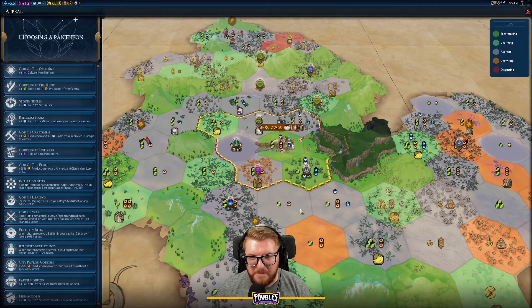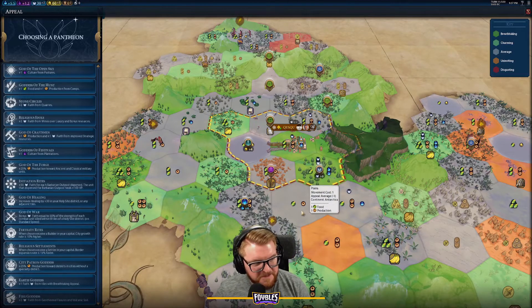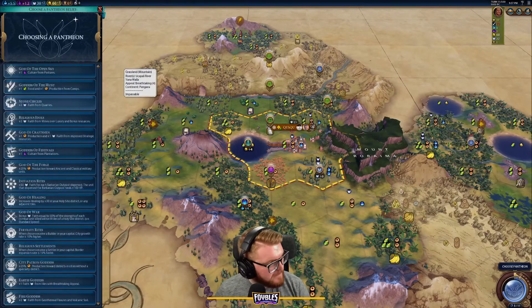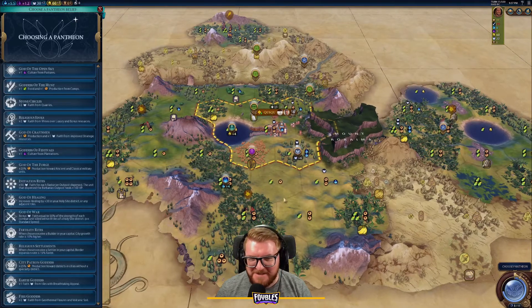I think eventually we'll want to grab Void Singers — if we're getting a ton of faith from Earth Goddess, our preserves, and our religion, it's going to be worth having those Void Singers bonuses. Chat is having fun with my use of the word 'bowl' referring to the bowl-shaped terrain we're settling in.